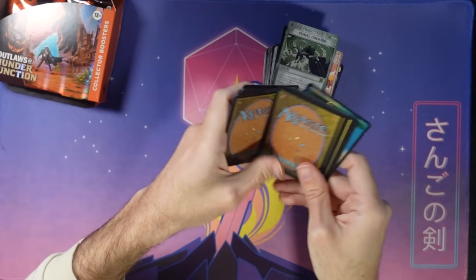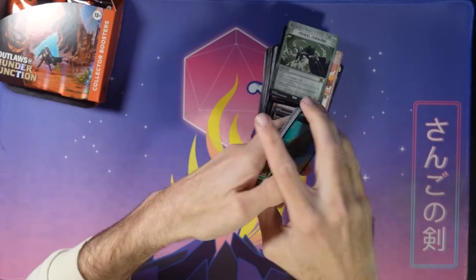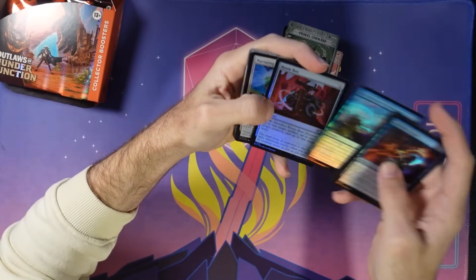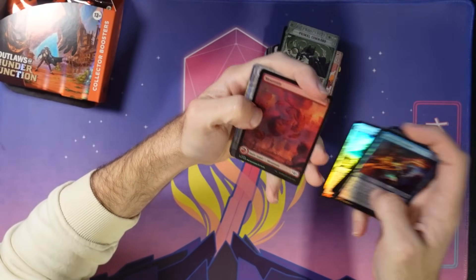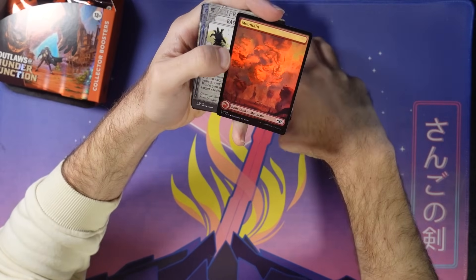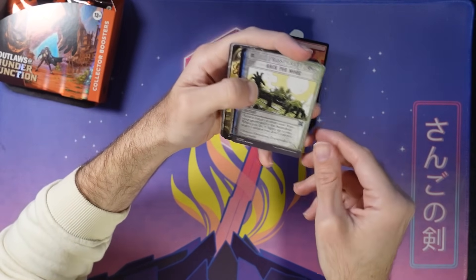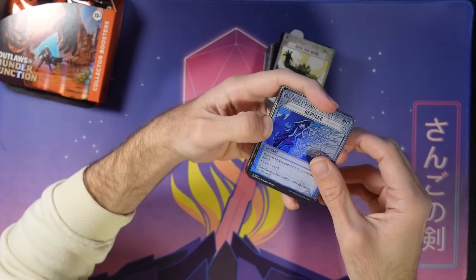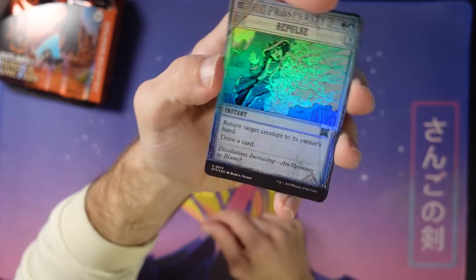Only a couple packs left after this one — getting down there. Hoping I can find more big stuff. There's a mountain — Back for More, Repulse — a classic. And that's a gorgeous art piece in foil too, I love that.